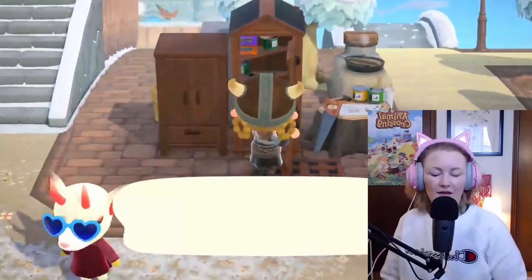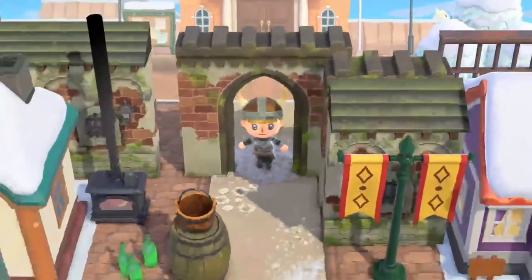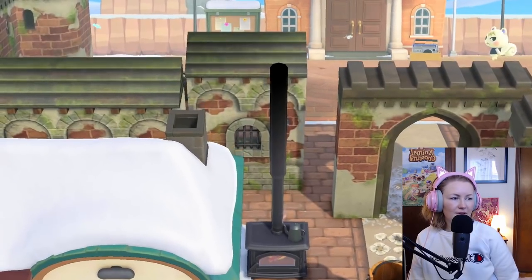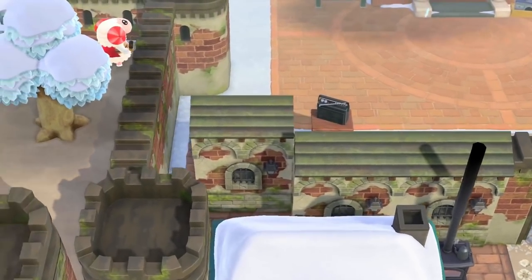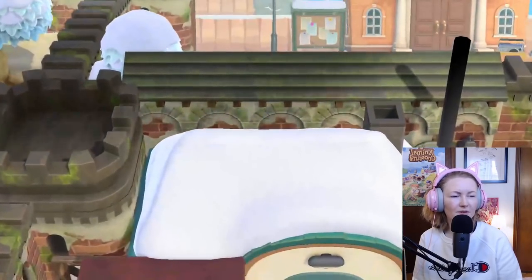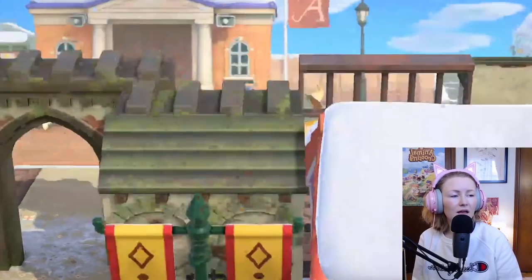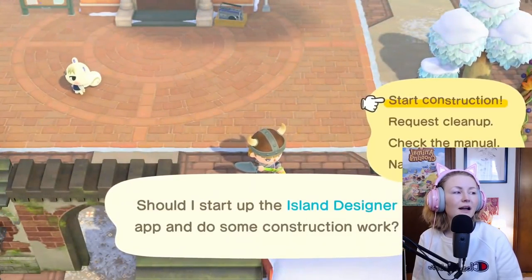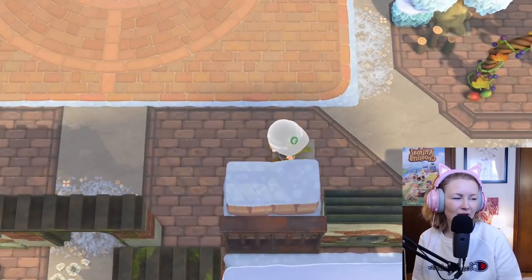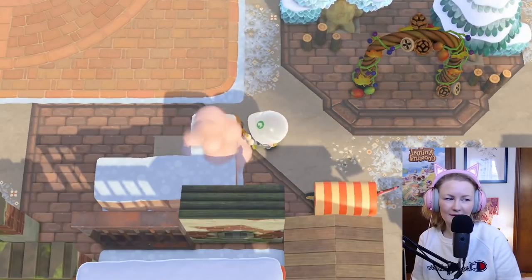I'm happy with the height of this tree here so I'm going to stunt it. There's not too much more to do but enough that I wanted to do a little bit more with you. I'm not a big fan of having terraforming immediately in front of resident services, but I think I'm just going to make a little chunk of terraforming here — like a little balcony, almost an upstairs level to this building.